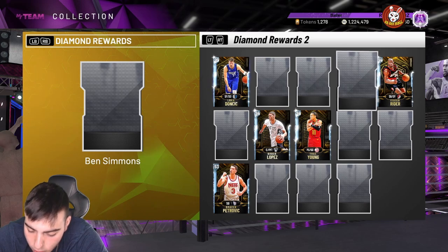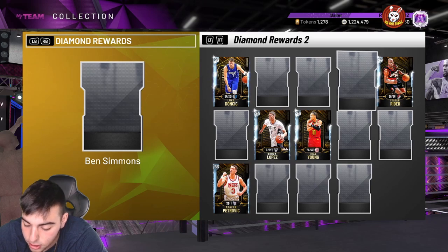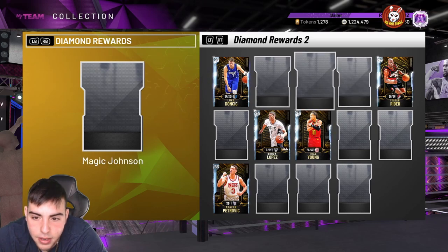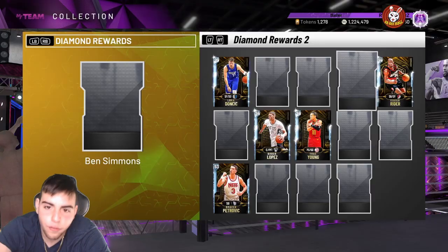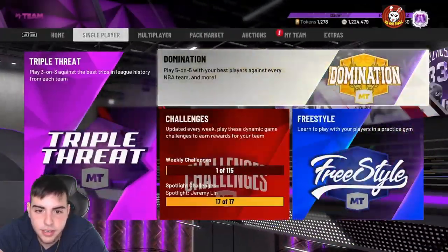So what can they do? Supposedly the triple threat board does release tomorrow, which is also interesting. This is what Shake and Bake said: remember the Zion dropped as a code initially, then was put in the TTO Vault? Could be the same situation here with a code drop, and if you don't get it there, maybe you can try grinding it out. Cards in the diamond section — he's showing a Ben Simmons. Looks like we'll be getting a Ben Simmons from the TTO Vault, which I believe does upgrade tomorrow.